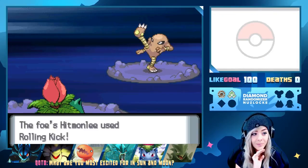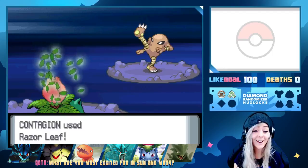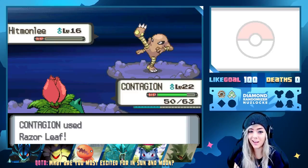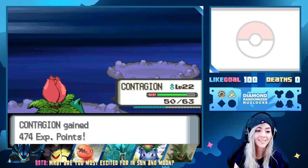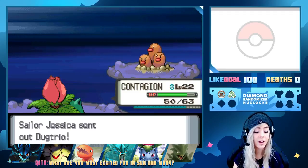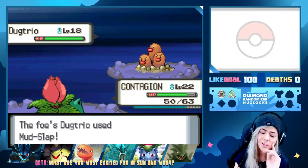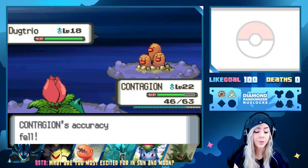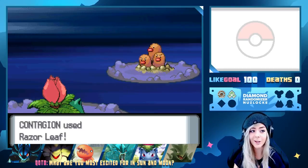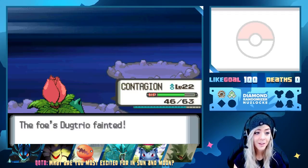Razor Leaf again — Rolling Kick, we resist that. I thought we were going to lose Contagion for a second like it had Ice Punch or something. Does Hitmonlee even get the punches? Probably needs an Ice Kick for him. Dugtrio! We're fine — I really wish Contagion knew Giga Drain. Ground is neutral on Ivysaur, our accuracy fell but we still get the Razor Leaf off — one shot!